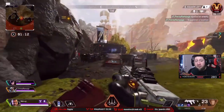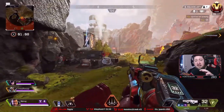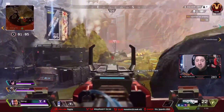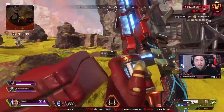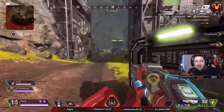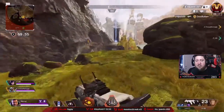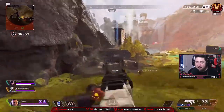Coming out of Overlook you can hit the redeploy right there on location — it'll take you right into Capital City or down to that little village next to Geyser, which spawns one of those little robot drones. And from Geyser you can also drop into the volcano. I definitely suggest dropping Overlook — the only negative is that it's a hot drop.